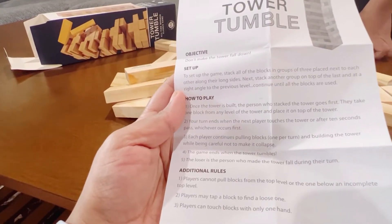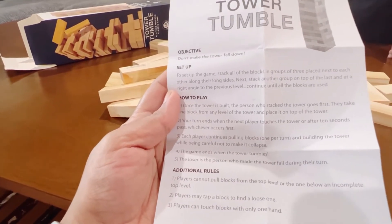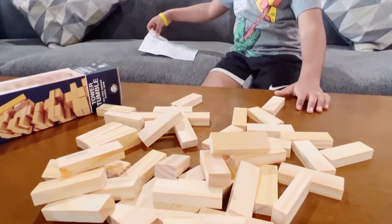The game ends when the tower tumbles. The loser is the person who made the tower fall during their turn. Nice — let's make a tower then!